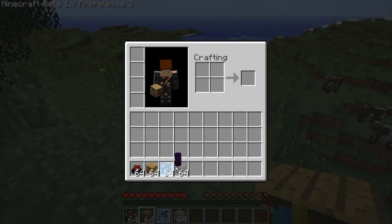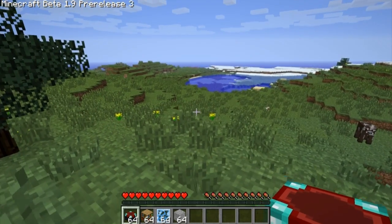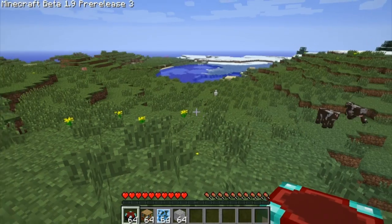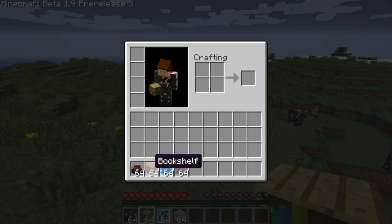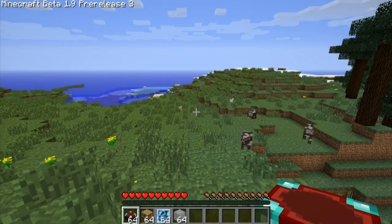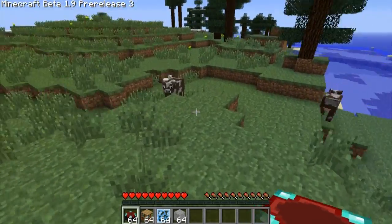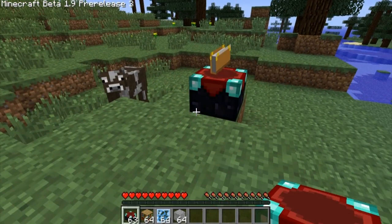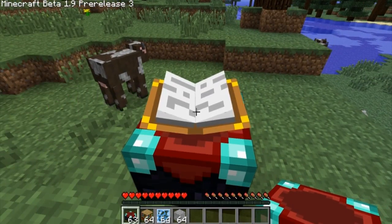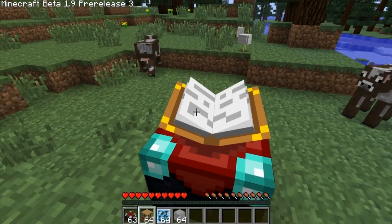Bookshelf. Well, that was just fantastic — already 10 seconds into Minecraft 1.9.3 and it crashed. Anyway, we're trying to figure out what these things are. Note to self: don't hover over that third block. Enchant — okay, don't hover over that third block whatever you do, guys.